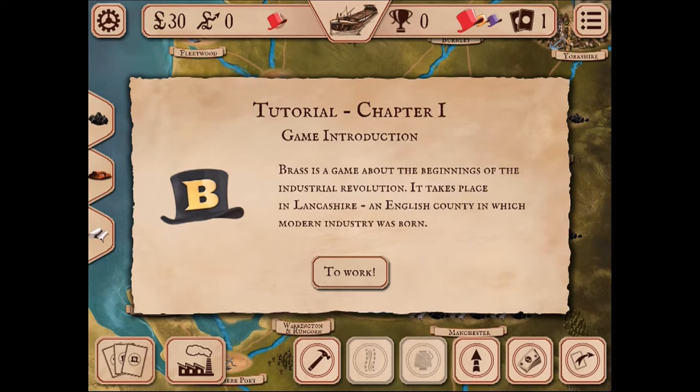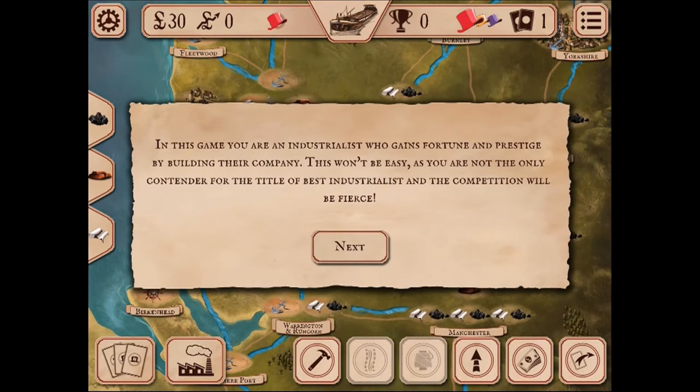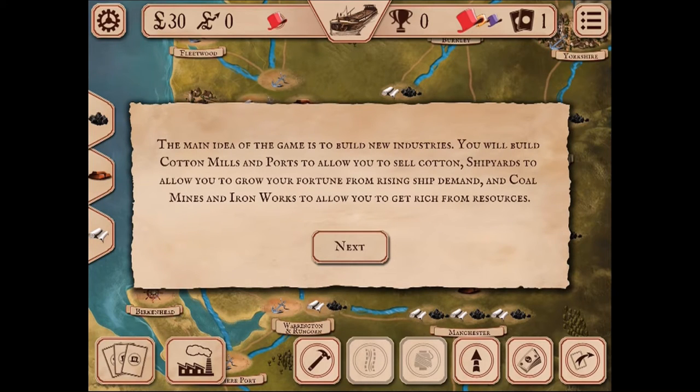Brass is a game about the beginnings of the industrial revolution. It takes place in Lancashire, an English county in which modern industry was born. You are an industrialist who gains fortune and prestige by building their company. The main idea is to build new industries — cotton mills and ports to sell cotton, shipyards to grow your fortune from rising ship demand, and coal mines and ironworks to get rich from resources.